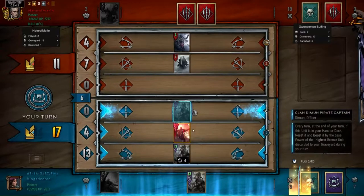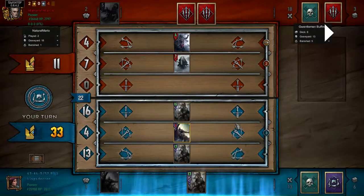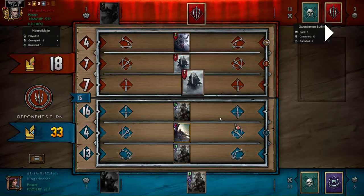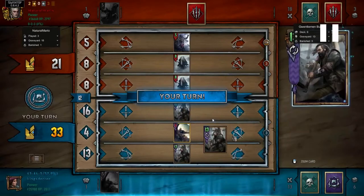If you guessed it's to avoid Scorch, you'd be absolutely correct. If I had played the 13-strength pirate captain on another row — you always want it on another row to avoid Igni — he'd just be able to Scorch and I'd lose 26 strength. But if I use my hero ability first and then put the pirate captain down, I only lose 16 — a difference of 10 strength. It's unlikely they just use a Scorch, but it can still be game-winning or game-losing.